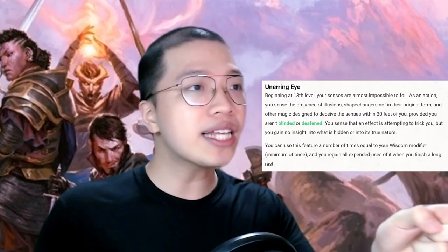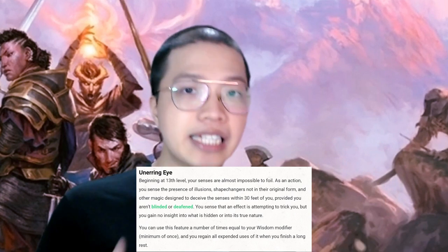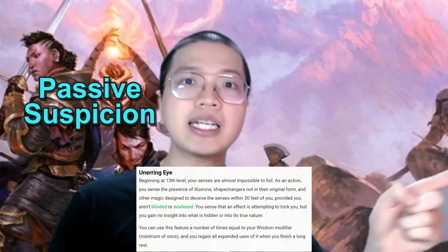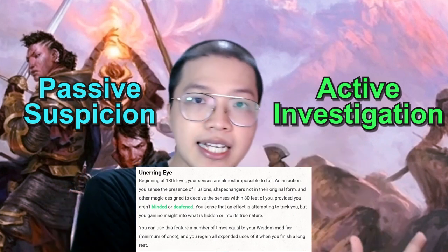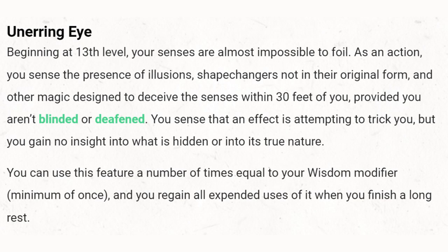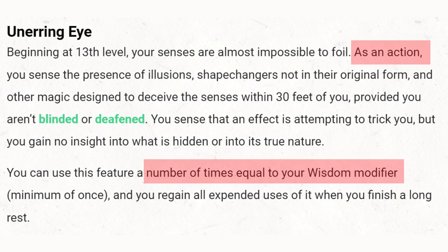So why does Unerring Eye not work like in the books or movies? I gave this some investigation and realized that, with the way this ability is written, it falls into a weird state in between two different but related things that a detective does. First, passively and vaguely suspecting things — this is feeling something is wrong. Then second, focusing energy to actively and thoroughly investigate things, confirming that suspicion. The Unerring Eye ability, as written, provides the vague information benefit we should get passively, but it requires an activation that we don't know when to use. That clears things up — now we can see two simple directions to fix this ability.